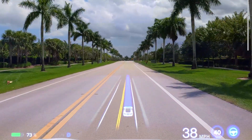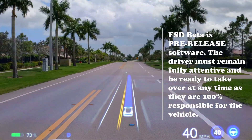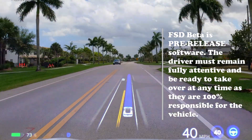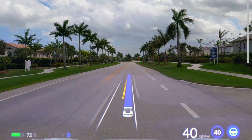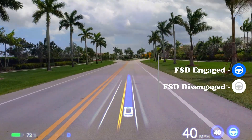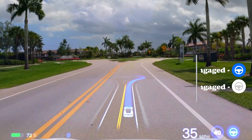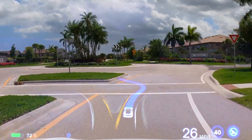Quick note: this does not make the car autonomous. I am in control at all times, and you disengage either through the steering wheel or the brake pedal. I even have a lever. On the bottom right, you'll see the blue steering wheel means FSD is engaged. If I disengage, you'll hear a tone and it will move to the top center and turn gray.